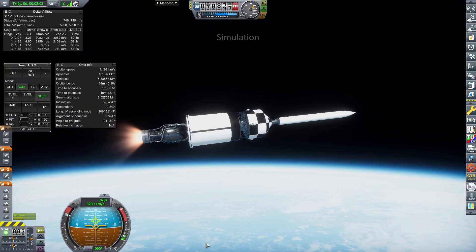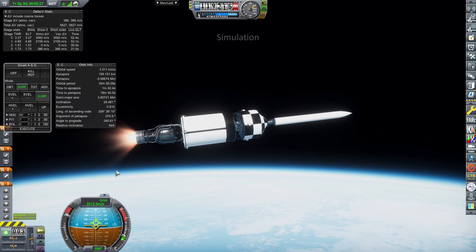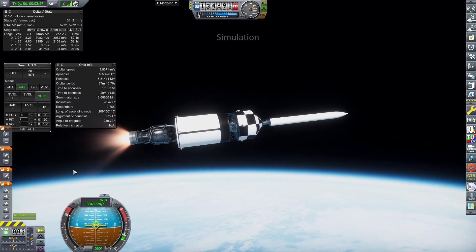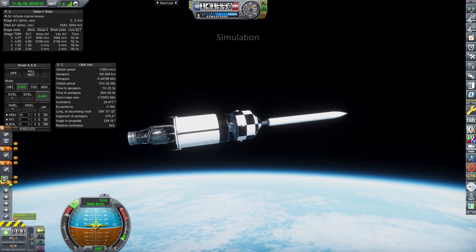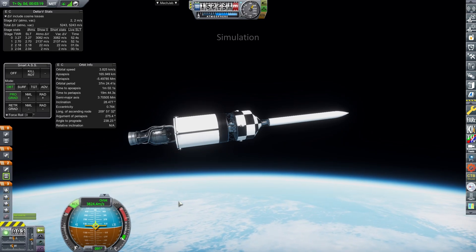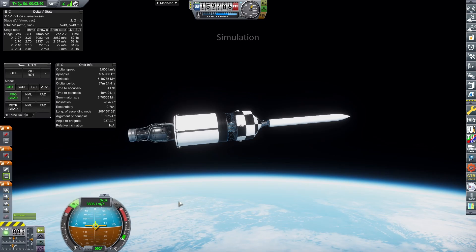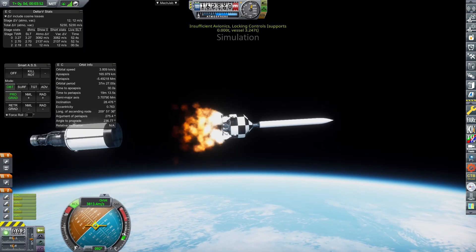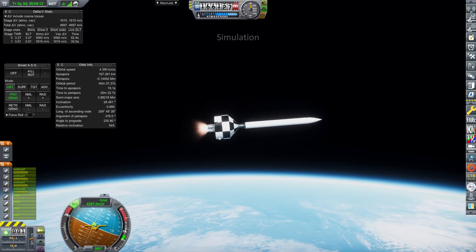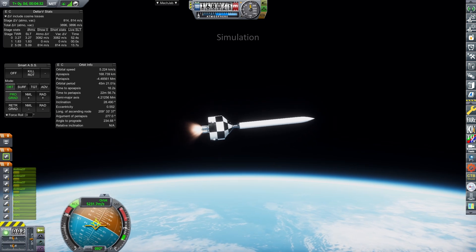The first stage comprises two LR89 Atlas booster engines set to their default config — this is quite a short-burning stage, so hot staging is definitely necessary. Stage 2 comprises the Scud engine, lasting a little while longer, burning for about a minute and a half. Finally, the last two stages are stacked Aerobees. Yes, this rocket is completely cursed. One thing to note is reliability — having multiple engines like this means a much greater chance of failure. I tend to prefer one-engine-per-stage designs, but sometimes you've just got to make really wonky launch vehicles.